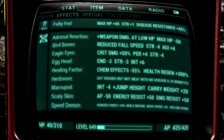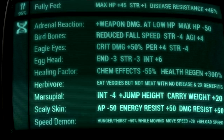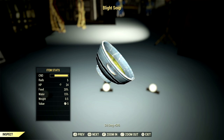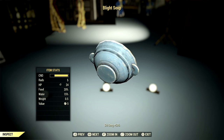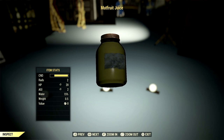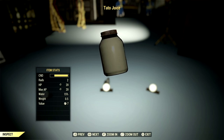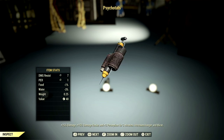The mutations we're using are Adrenal Reaction, Bird Bones, Eagle Eyes, Egg Head, Healing Factor, Herbivore, Marsupial, Skull Skin, and Speed Demon. For food buffs: Blight Soup for plus 50 to critical damage — plus 100 if you're a Herbivore. Corn Soup for plus four Perception. Mutfruit Juice for plus two Agility. Simple Fern Flower Tea for plus two Strength. Tato Juice for plus 20 max AP.